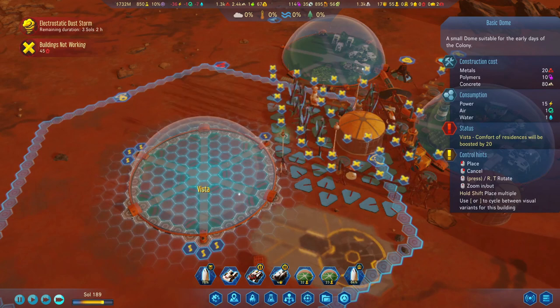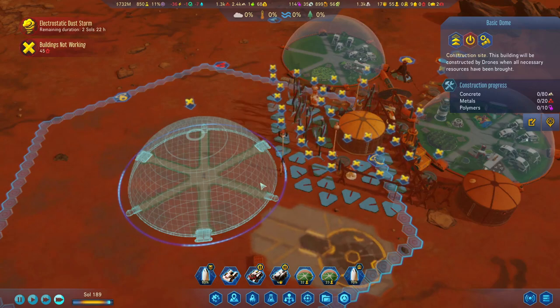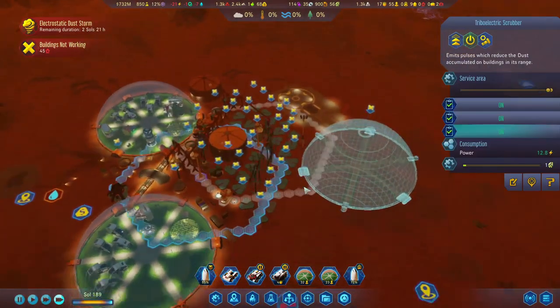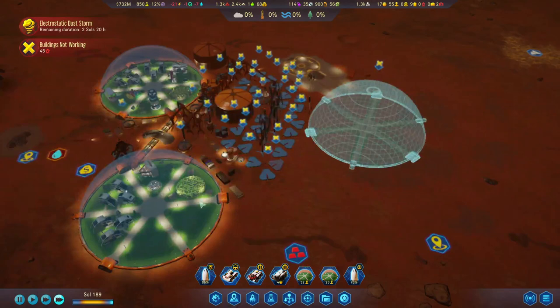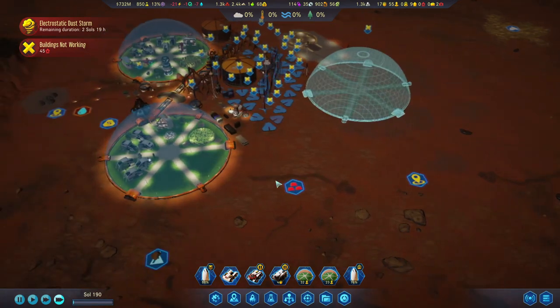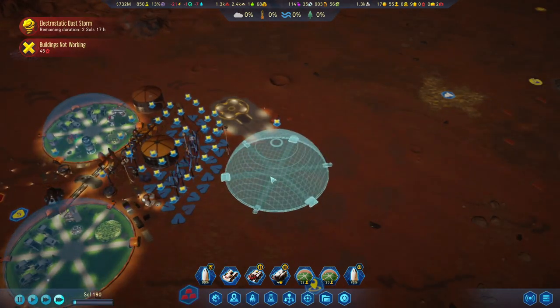That's the location. The question is where do we want to face the pipes — over here, potentially, so we can connect them up. Let's do something like this — we'll pause it for now. We've reserved this spot. Now we can start planning this area out too. We'll need a passage from around here so we can build a ramp.